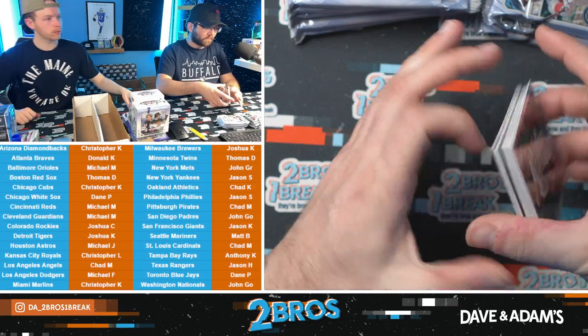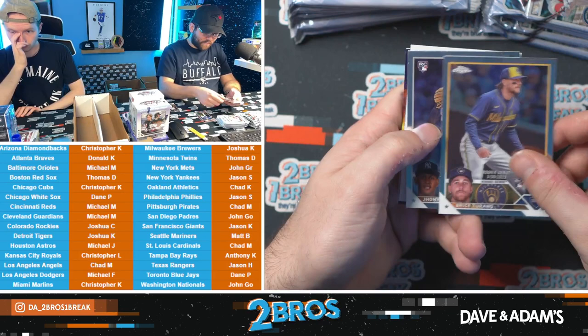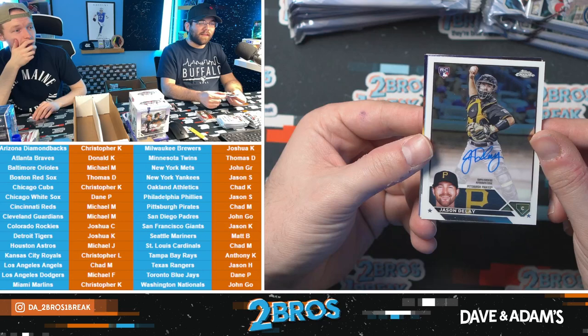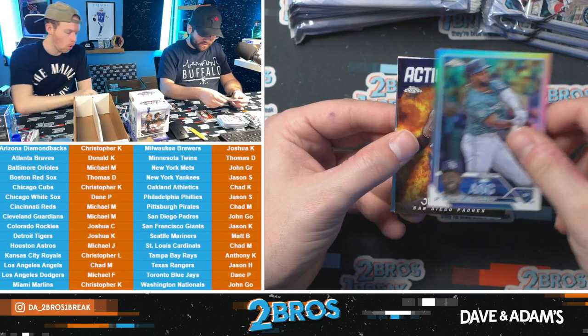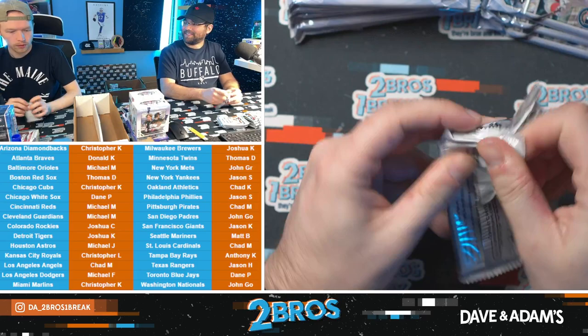Rockies hit! Nolan Jones rook — he deserved it. Everything's coming up rookies. We got Mason Miller, Jason Delay rookie auto for the Pirates — wow, that's a good omen. Early Pirates hit, Jason Delay, good omen for the Buckles Pirates rookie auto. They're gonna surprise some people and maybe win 81 games this year. Juan Soto on the Action Stars and a Ryan Nota.